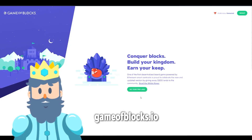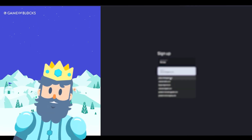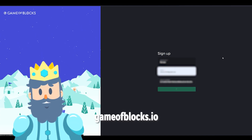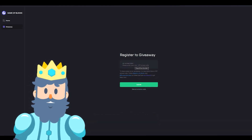Once you've got the code and you're on the website, first you must sign into MetaMask — and if you don't have a MetaMask, you need to make one. Then you need to connect your MetaMask account to gameofblocks.io. Once you register your account after you connect your MetaMask to the website, you may input your VIP access code and have access to the homepage.